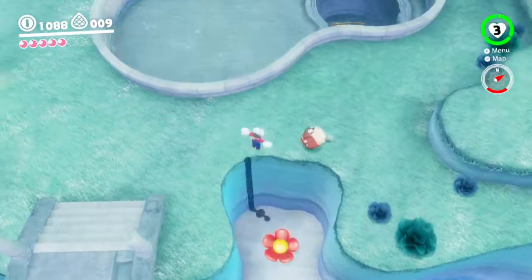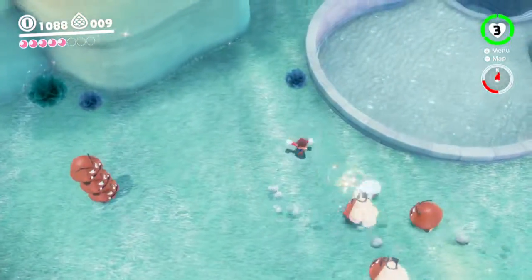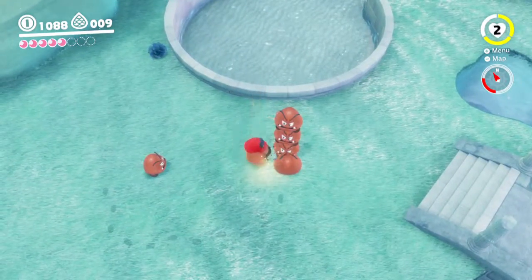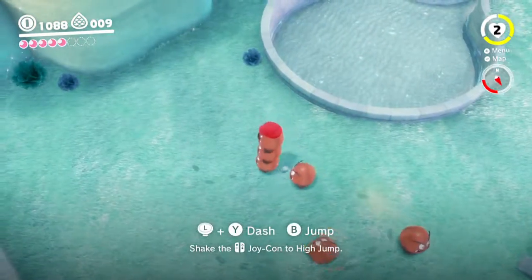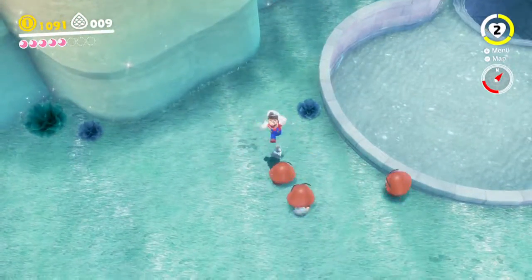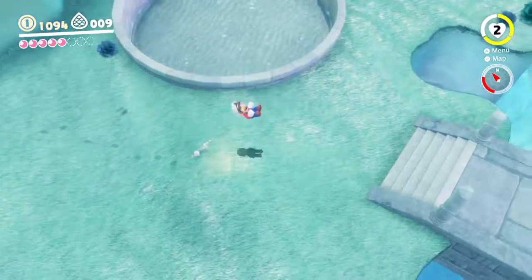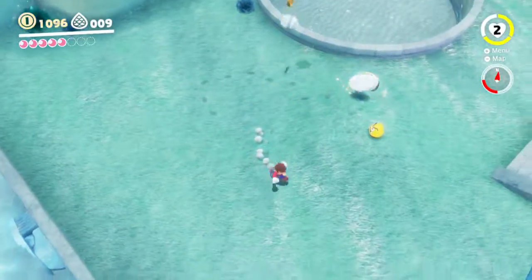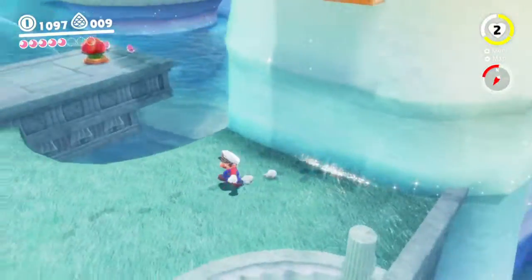We got a Goomba with some type of wedding gown, her wedding dress. I can't attack these guys with the hat — I have to jump on them. With the small enemies you can attack with your hat, but with the big enemies you possess them instead. So yeah, that's how it works.